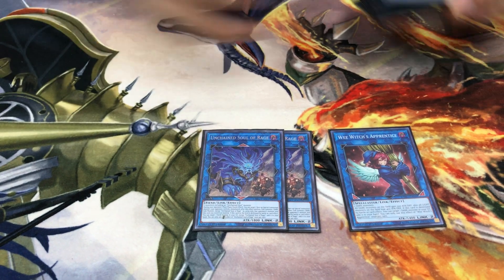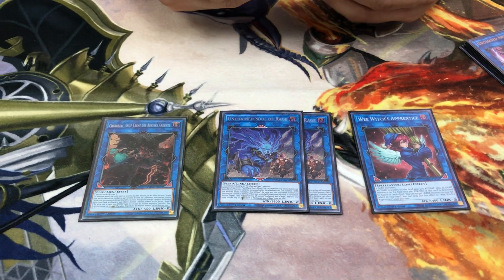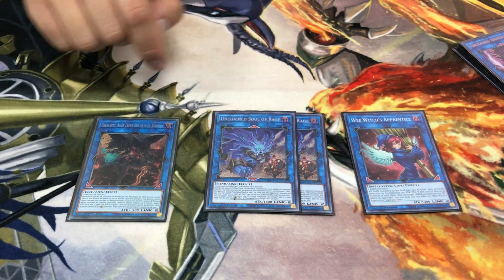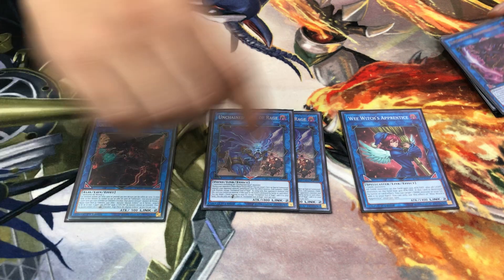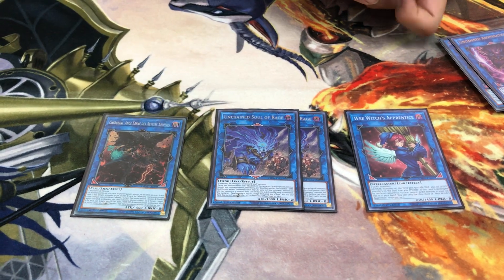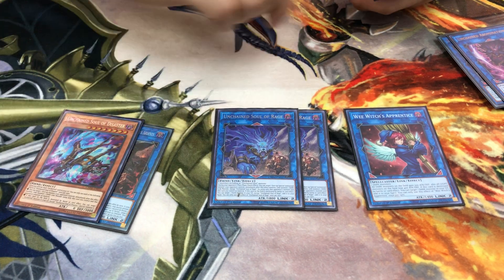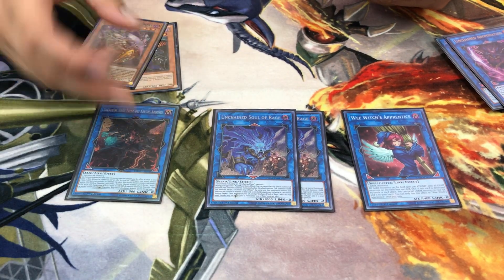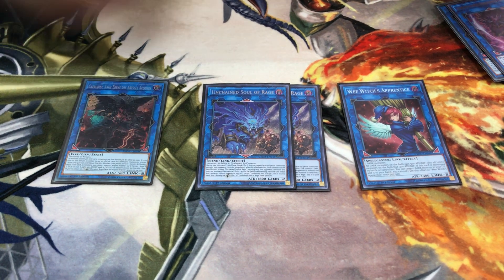One Cherubini, Ebon Angel of the Burning Abyss — easy to summon since everything is level 3. Its double downward arrows protect monsters in those zones from being targeted by card effects, very useful for Topologic plays. It can also dump a level 3 to the graveyard, usually dark spirits, for setup. Common line: normal Tour Guide, summon a dark spirit, link them into Cherubini, dump the other spirit; eventually when Disaster goes to graveyard, you can grab back both spirits.